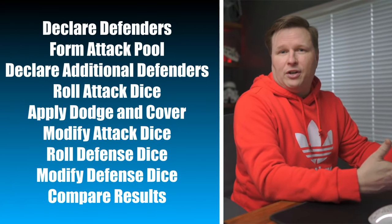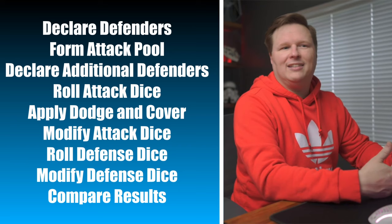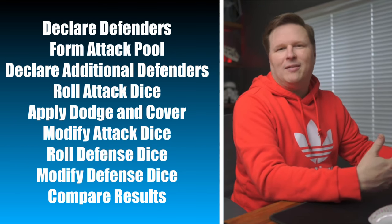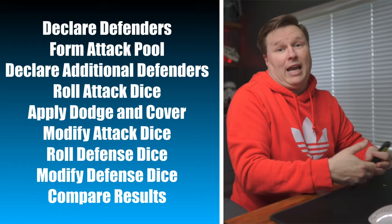Speaking of the attack phase steps, there are really nine of them with sub-steps within each. The nine steps are: declare defenders, form an attack pool, declare additional defenders, roll attack dice, apply dodge and cover, roll defense dice, modify defense dice, and then compare results — basically how many wounds are you going to take, if any at all.